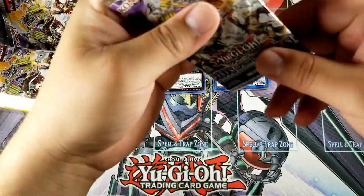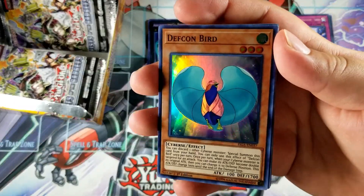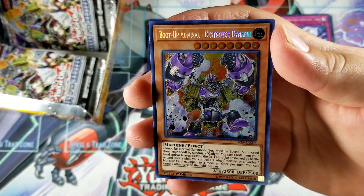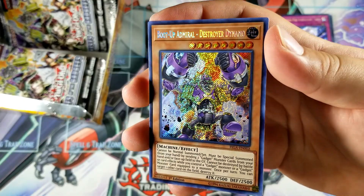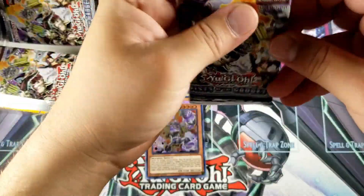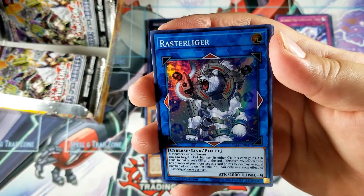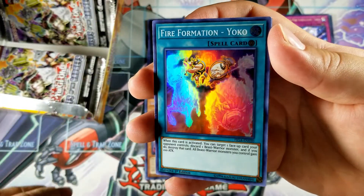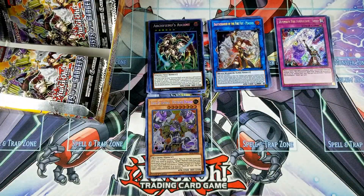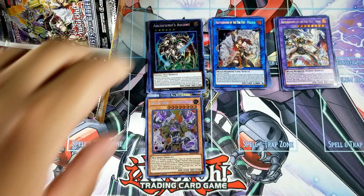Like I said, the True Dracos got reprinted and my friend runs True Dracos. He does not have an Ignis Heat because they got super expensive, so I was like, I'll try to help him out, hook him up, give him that discount. Fire Fist Spirit again, Yellow Gadget, Gold Gadget, and a Destroyer Dynamo — I think this is the first machine one I get, very cool. We got a Cardinal, Rastraliger — we got some cyber support as well. Fire Formation Yoko, Gear Charge, and a Fire Fist Swan for a fusion monster — very cool. I like how she looks.